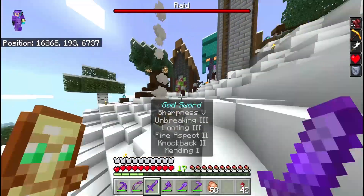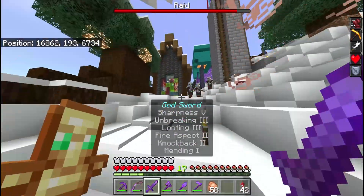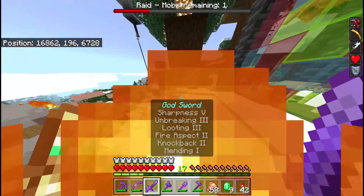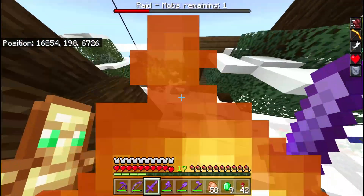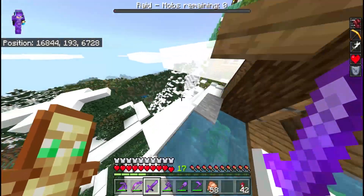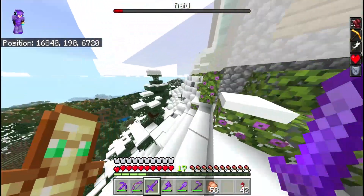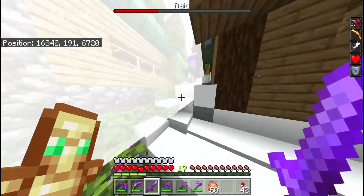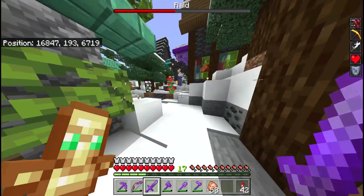We just have to kill these - the health bar shows how many enemies remain. We actually have to kill them because we have beacons and they drop emeralds. There's one mob remaining somewhere around here. It might be best to split up sometimes. The iron golem killed him - wave two!